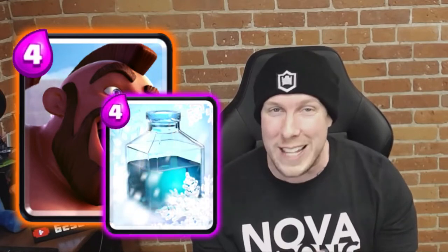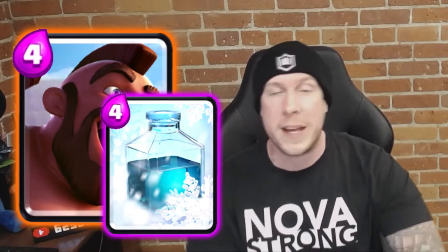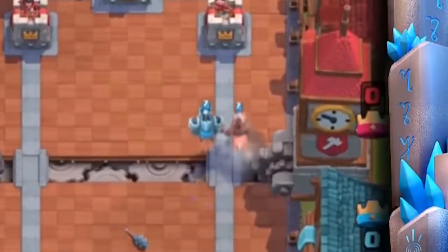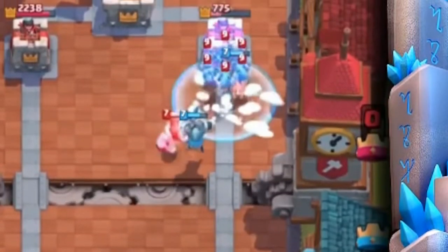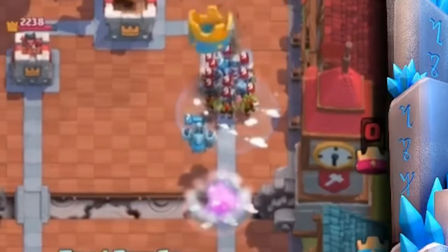For number six, I could have gone with a number of different cards to combo with the Hog Rider — Goblins, Ice Spirits, Skeletons — but I think the most annoying and lethal combination is Hog Freeze. Hog Freeze is such an unstoppable, OP combination — literally unstoppable because all of your troops are frozen. The element of surprise plays a big factor in the power of this combination. That's why Hog Rider and Freeze come in at number six.